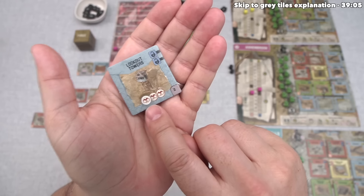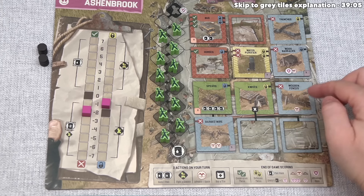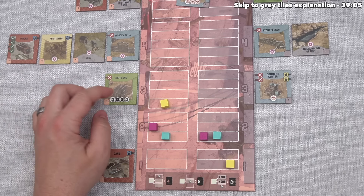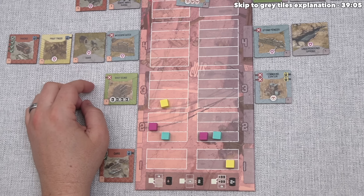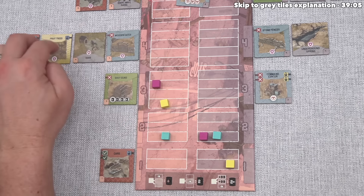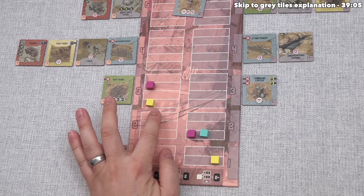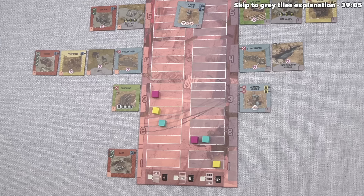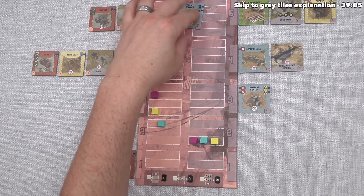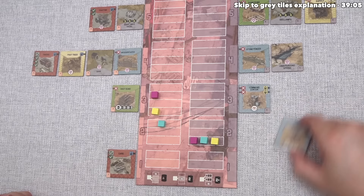Our turn starts and the next event will be Scavenge. We have four scavenge icons and we need to fix our minus 2 cooperation, so I think we spend all four advances on the left side — one, two, three, four. It's two steps away from the next row. Blue has 2 scavenge icons and moves up twice on the left side. Yellow has 2 scavenge icons and moves twice on the right side to not fall behind there. The revealed tile is Lookout Towers — a gray 2 tile. It's minus 2 defense but a whopping 3 scavenge power. It goes in that row.